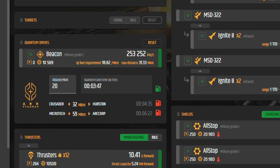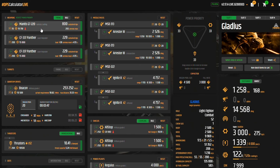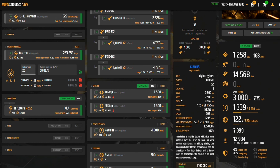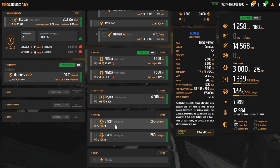It has a size one Beacon quantum drive — it's fast but won't get you very far; you'll need to upgrade if you want to travel any real distance. Comes with two Arrester 3 cross sections, which are alright but not great. Four Ignite 2 infrareds are a bit better. Two size one All-Stop shields with a total of 3,000 hit points on the bubble — it is a small fighter so it has a bubble shield. Size one Regulus power plant gets the job done, and two Bracer size one coolers.